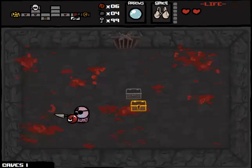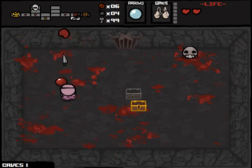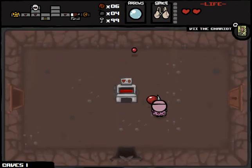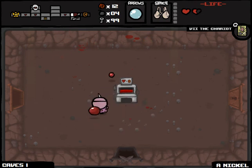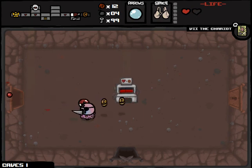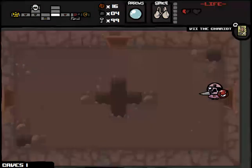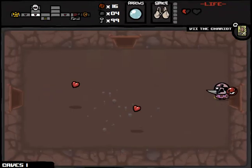I thought that would hit. Maybe I could use a range up — not even sure if those apply with Mom's knife. The Chariot tarot card gives us Unicorn Horn. I can play this at least a couple of times. Six cents from that — we might actually be able to get enough hearts. We can play it one more time, actually at least two more times.